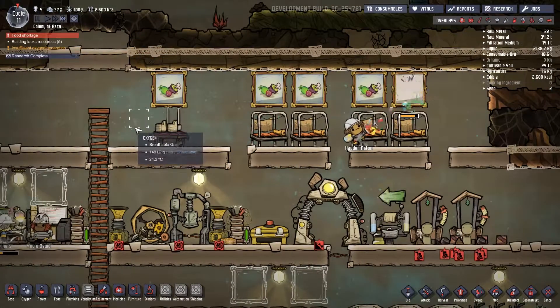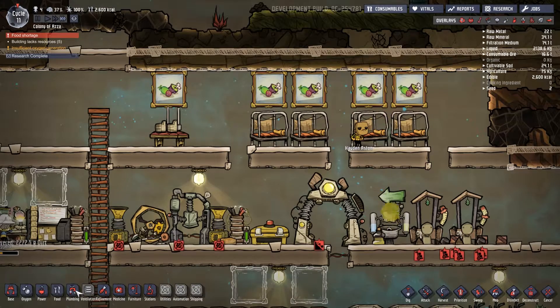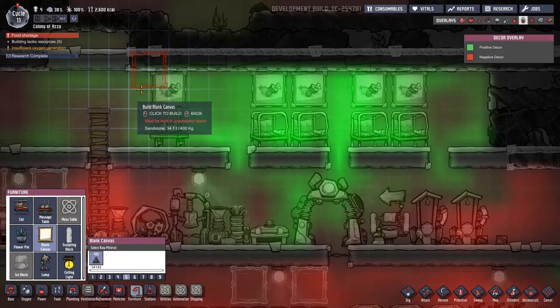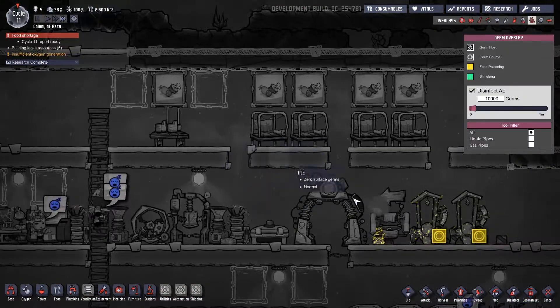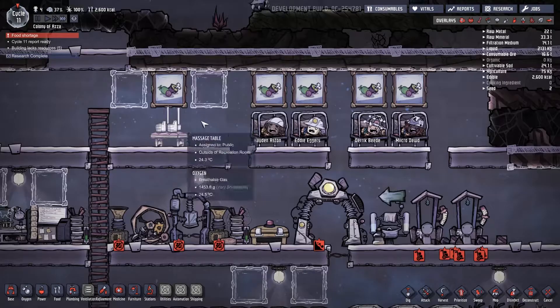We might even want another painting here and here, just so the decor value right in this area is really high. So we'll go to furniture and make another canvas here and here, set the priority to nine, and we'll be back in the morning.